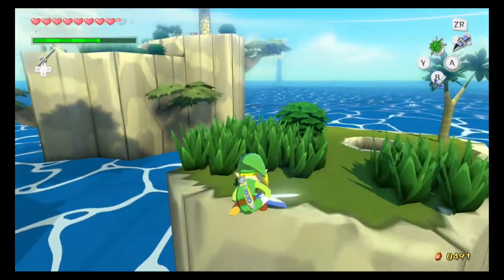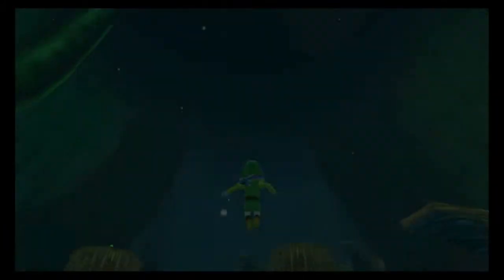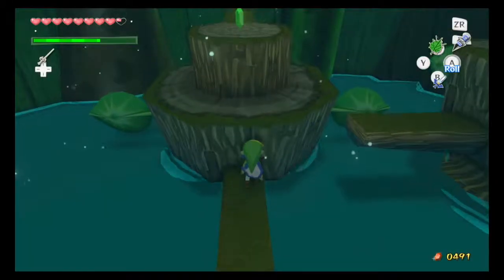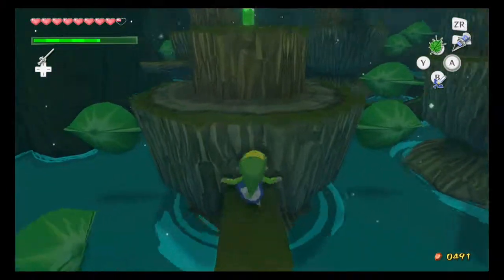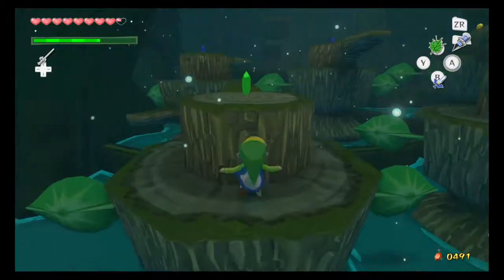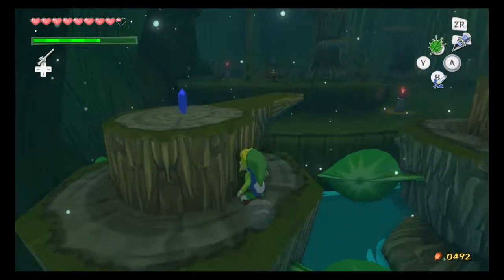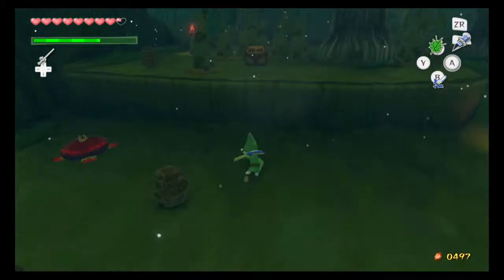There's a hole over here. That's not suspicious at all, so let's drop down. This is actually part of a bigger side quest that unfortunately we won't get to for a little bit, but we'll see what side quest this is when we get out of here. You can spin these platforms, but that's actually really dumb because they're already pretty well aligned.